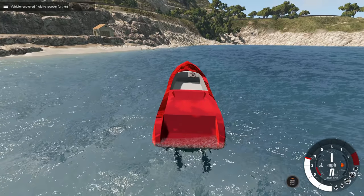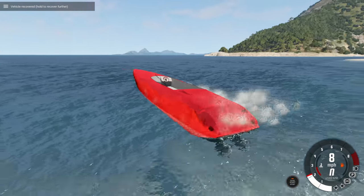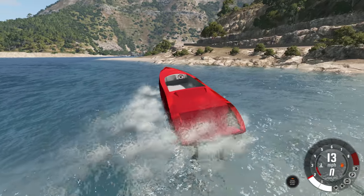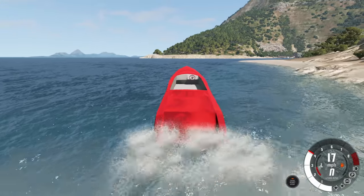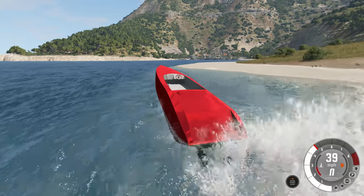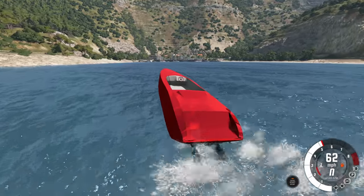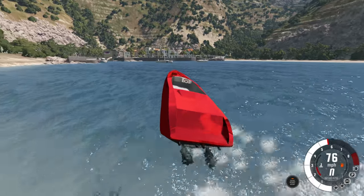We'll reset it and then let's have another crash. So what other things can you crash boats into? Well in addition to land you can crash boats into other boats. We just got to make our way over there. Sometimes driving this is a little bit like driving a car on ice - you slide all over the place. Dead ahead we've got the parked boats and we're gonna smash into them at like 80 miles per hour. This is gonna be a really big hit. It's gonna be great.